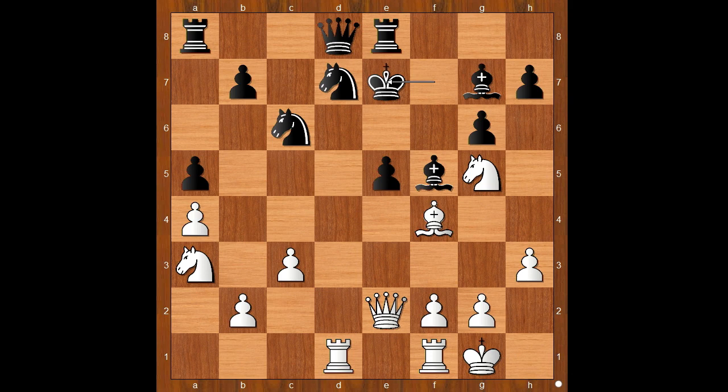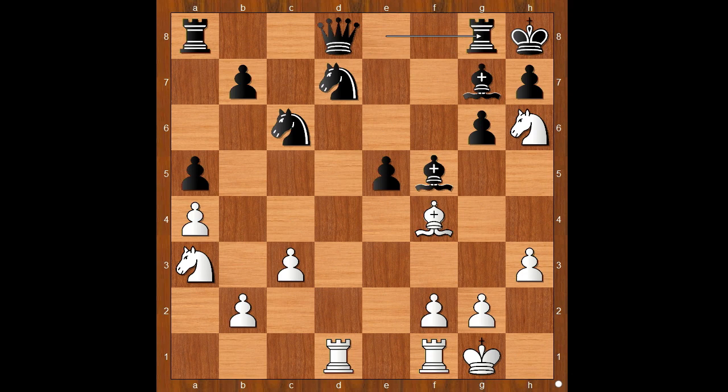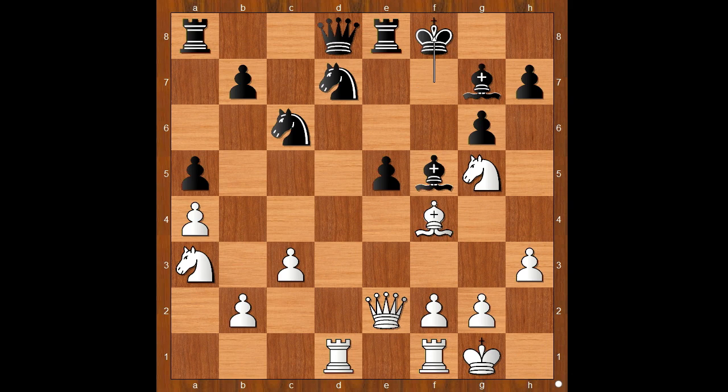Knight to g5 check, King to e7. Believe it or not, this is the best square for the king — other squares are even worse. If King goes to g8, then Queen to c4 check is winning. If Bishop goes to e6, Knight takes on e6, and so on. If King goes to h8, then Knight to f7 check, King to g8, double check, King to h8, Queen to g8 check, Rook takes queen — smothered checkmate! If King goes to f8, then Queen to c4 is highly unpleasant. Back to our game, King to e7 was played.